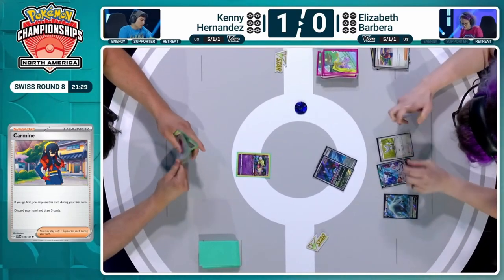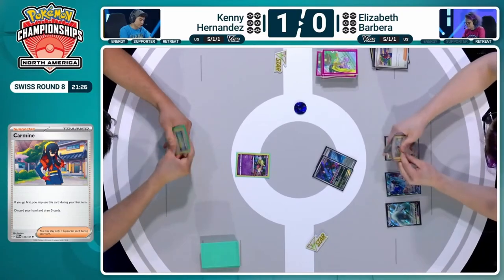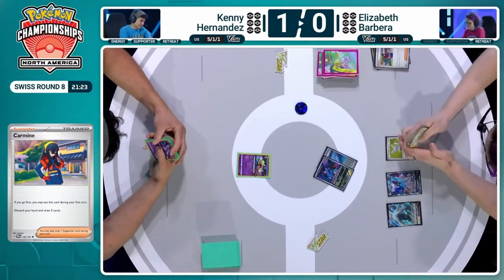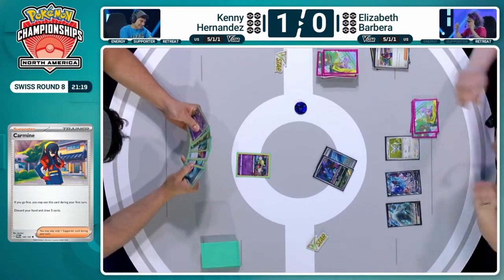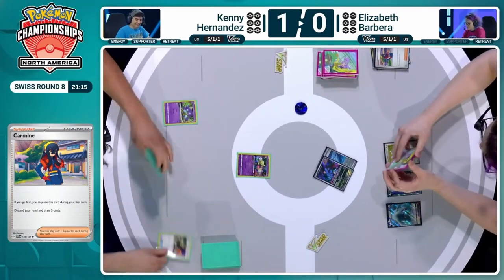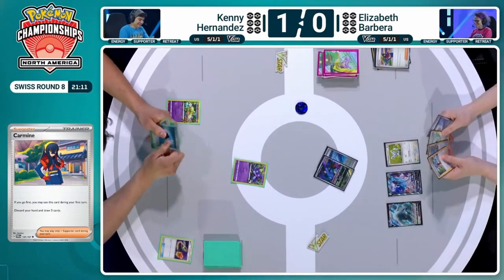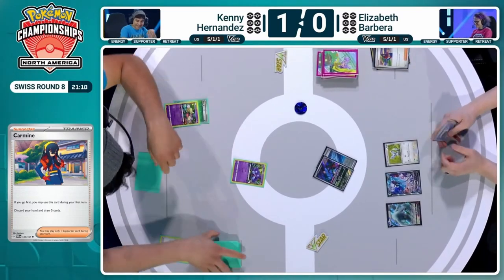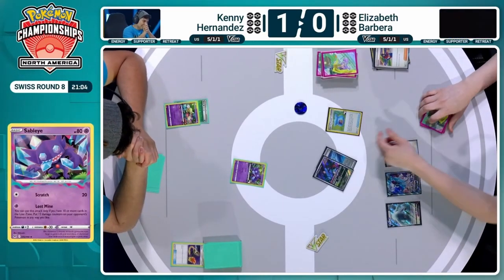We're going to see a Mincino hit the bench as well, and we'll pass things over to Kenny — once again locked out of Flower Selecting by Elizabeth. Kenny was locked out in Game 1 but had Colres' experiment as an option. No — doesn't look like we have anything, no cards in the Lost Zone. And that is a big difference from Game 1. No Colres' experiment. Here comes Capturing Aroma — and it is heads!